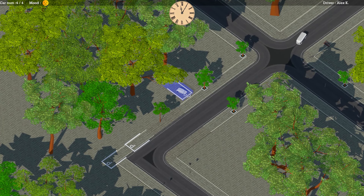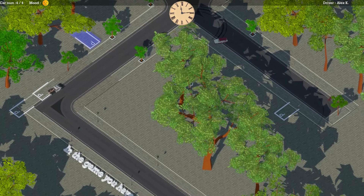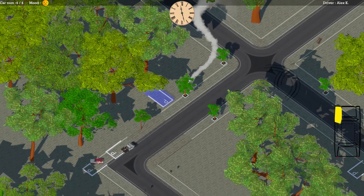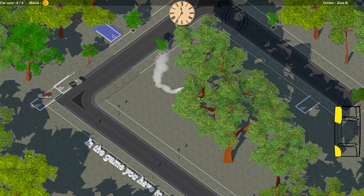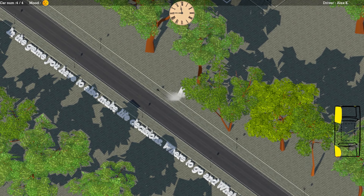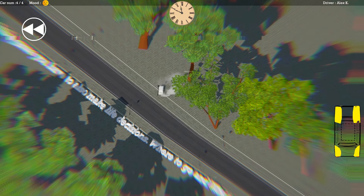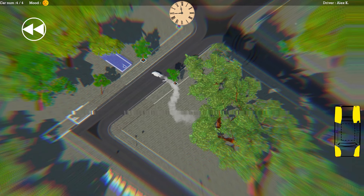I'm actually confused about where Alex is going. If we can find out where he's going, we can backspace and try the level again. Wait — I feel like the arrow in front of the car might actually be telling us where his parking spot is. I did not know that all this time. The white arrow in front of the car lets you know where to go — that is a major help. I'm just going to backspace and try this a bit better.